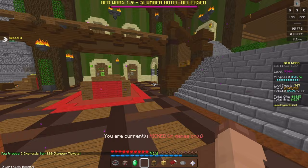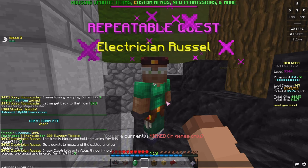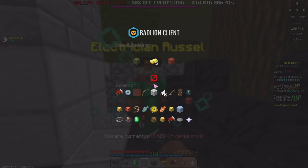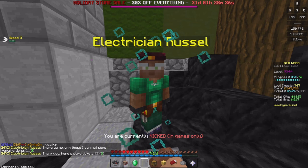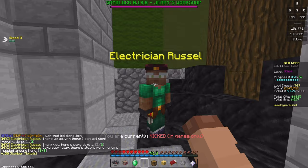Now we want to come up, take a right, and go down to the blacksmith because there is another repeatable quest — Electrician Russell. He says: 'The fuse is blown. Who built the wiring for this place? It's a complete mess and the cables are low quality. Dream electricity only flows through gold cables — who would use bronze for this? Can you get me some gold bars so I can have the blacksmith make me gold cables?' You need five gold bars. I already have those. 'With those, I can get some repairs done. Thank you — here's some tickets. Come back later, there's always more repairs needed.' 100 slumber tickets and 10,000 Bedwars XP. This quest gives 100 slumber tickets per repetition, so you get more from that.